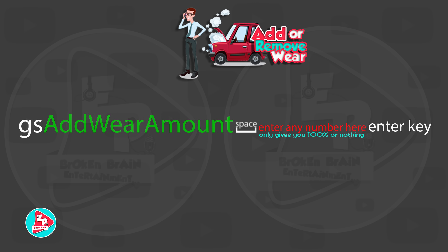Last one in the roundup: adding or removing wear on your vehicle. Useful for testing a new workshop mod to see if the workshop functions properly. Type: gs AddWearAmount (capital A, capital W, capital A), space, then any number — it gives you 100% wear regardless of the number entered, nothing in between. For example: gs AddWearAmount space 20, hit Enter, and watch the wrench icon appear indicating full wear.